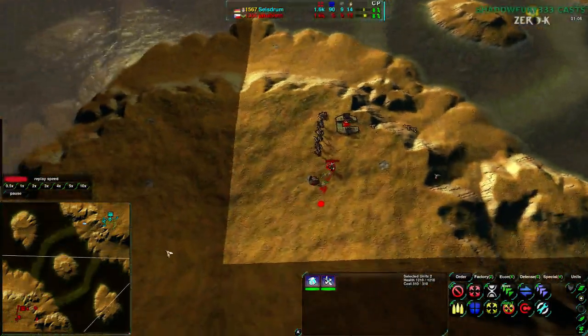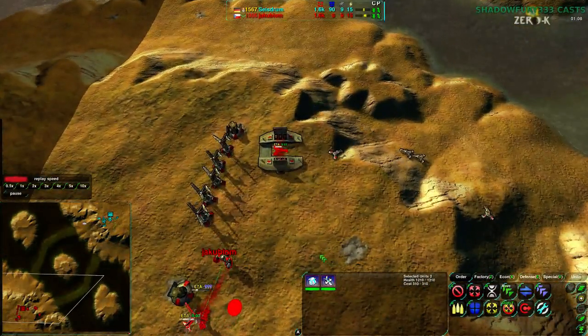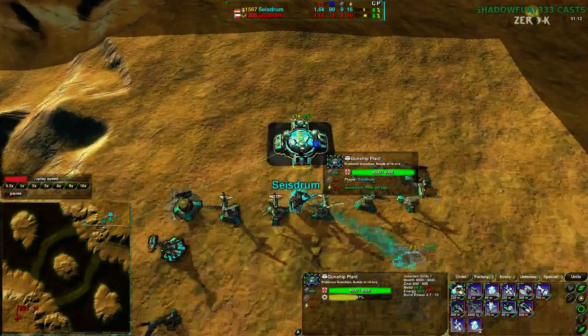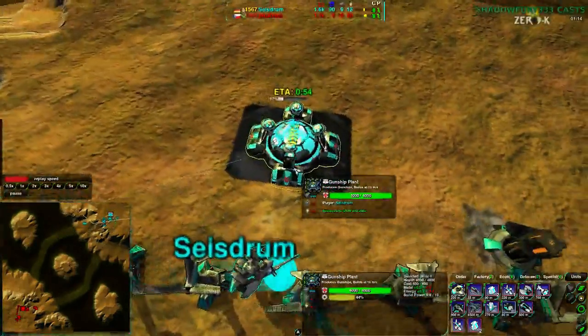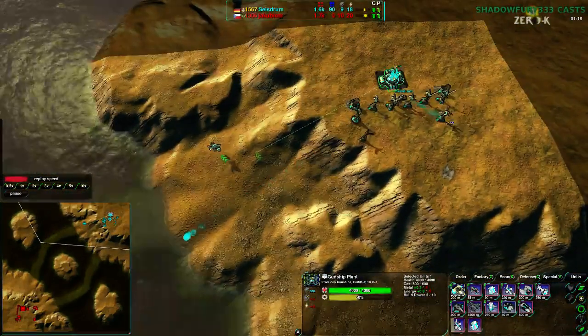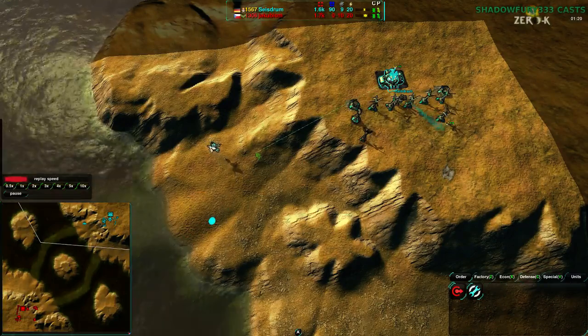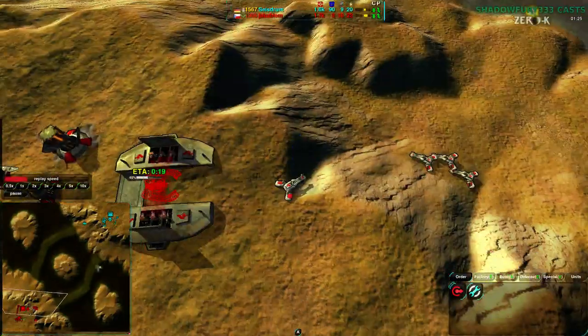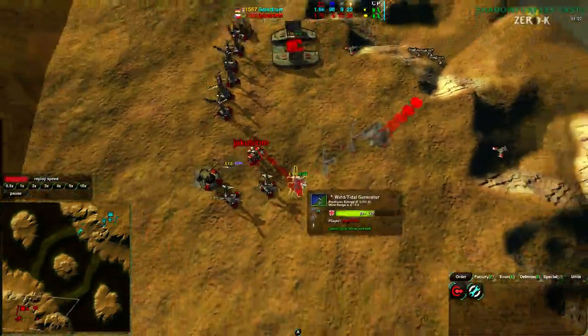Gnat and Banshee isn't terrible, but at the same time it's not really that great. Normally you see Black Dawn — that's what you use for gunship art. Gunships art is for Black Dawn, or maybe a Brawler. Getting launched to Banshees can work, but it's kind of tricky because the amount of Banshees you need is usually about 12 or so. The Gnats can sort of help if you're going for the commander directly — going for a commander kill.